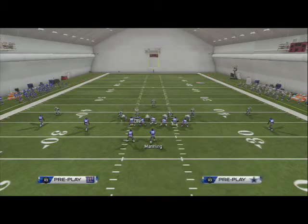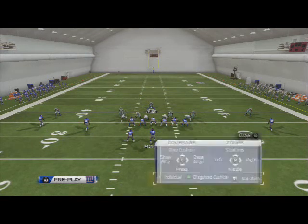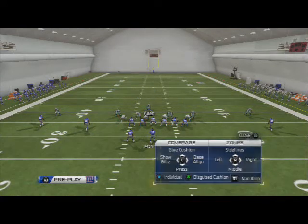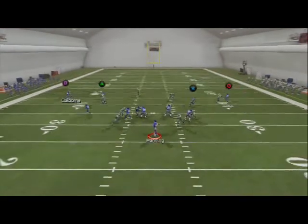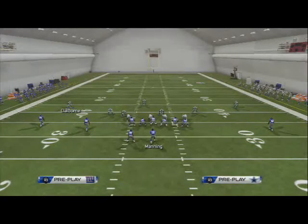Sometimes what I like to do is set up the blitz and then adjust my coverage. One of the ways I like to adjust is go zone on one side and man on the other. In the 46 Normal, to the halfback side is where we would put the zone. We shade Allen to the left, get on to Sean Lee, put him in a purple zone, and put Maurice Claiborne in a hook zone. The coverage from this is really deceptive — zone on one side, man on the other. It takes time to set these plays up, but once you get your reps in and work on this in practice mode, it works a lot better.